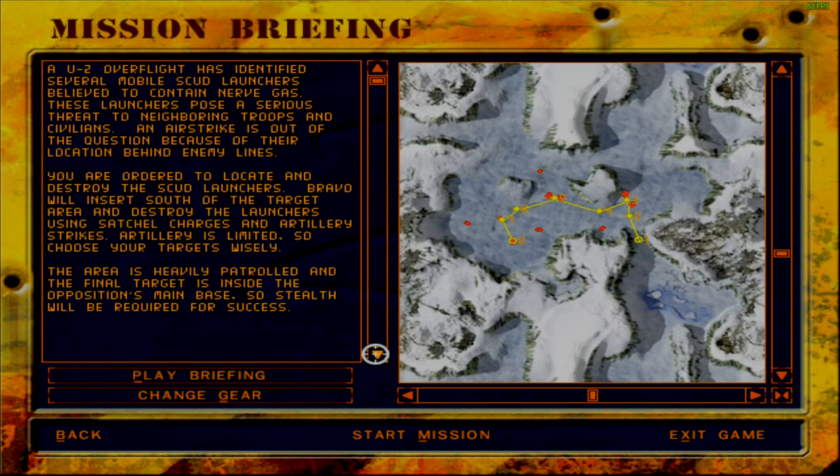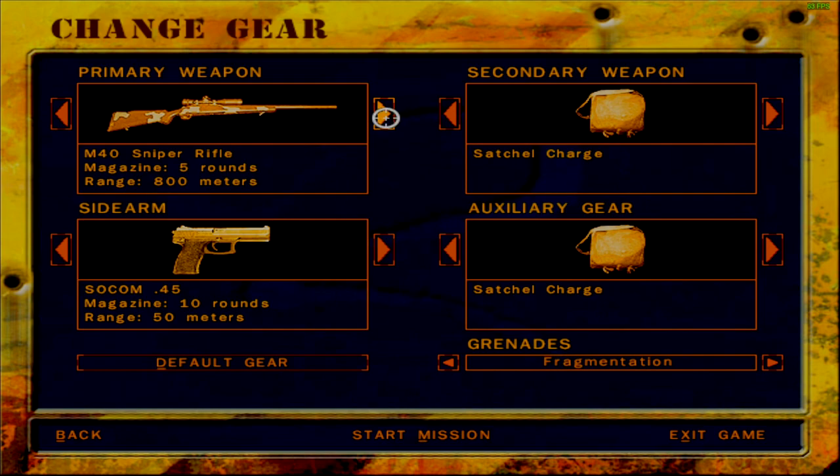I was thinking I could probably pick the sniper for this. However, from the looks of it, I can see four scud launchers right here — one, two, three and four — and there's a fifth one right here. I'm not certain whether I would have five artillery strike authorizations in total, so I would seemingly have to rely on the satchel and LAW charges. With that in mind and the fact that this terrain doesn't have a lot of sniper cover, I think I'd be better off taking... okay, they are recommending the sniper. All right, let's take the sniper then.